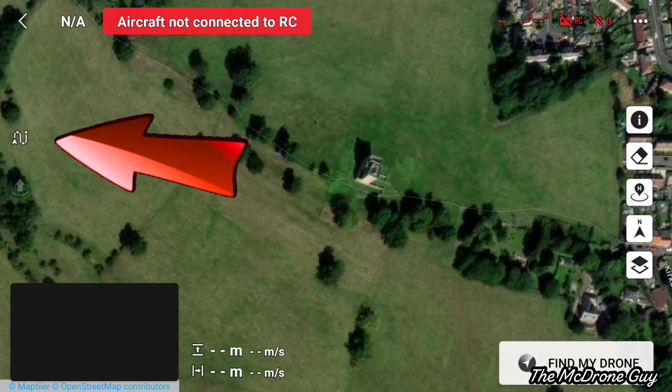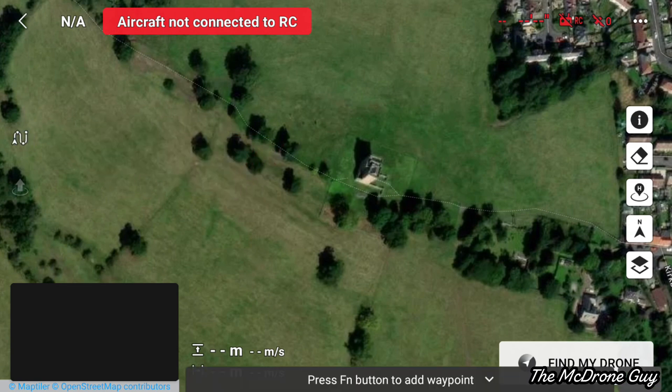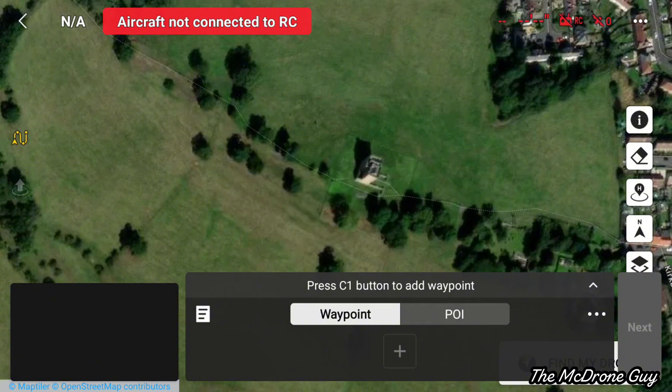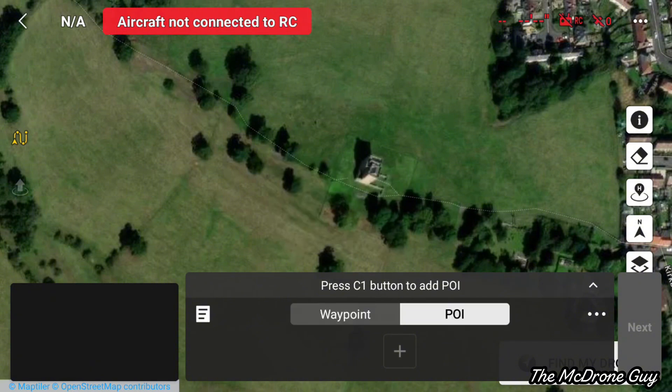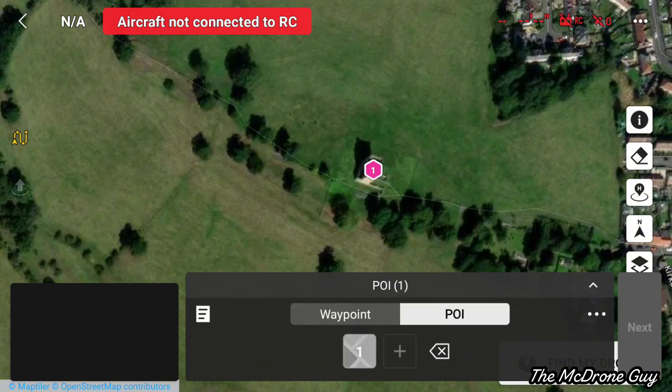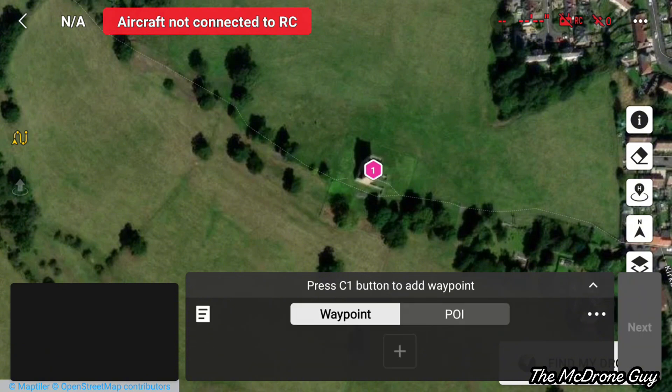To kick off, the first thing you need to do is select the waypoints icon, which is the little squiggly line on the left side of the screen. That will bring up a menu where you select either waypoint or POI (point of interest). First, select 'Point of Interest', then tap on the screen where you want it to be — we're going to make it the tower itself. It's then a good idea to adjust the altitude of the point of interest, because that is the height the camera will be pointing at.